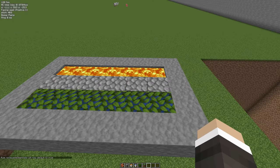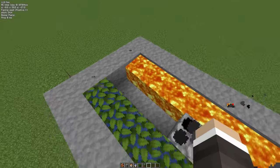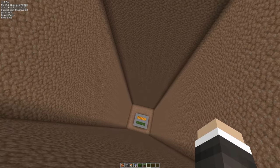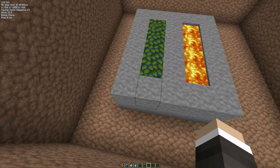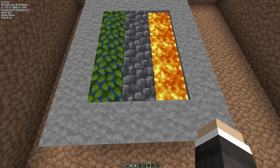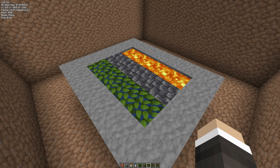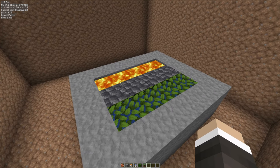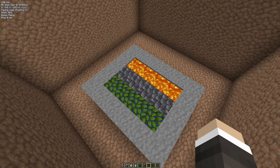Now up here we're at Y level 59, so if we punch out this block we still get cobblestone. You can see this gigantic hole I built here — when you get past Y level 0, right where we are now, and do the exact same thing, punching out these stone blocks, below Y level 0 you will get cobbled deep slate. So you can use all those cobblestone generator farms you've seen; if you do it below Y level 0 you can have cobbled deep slate farms, which is tremendously useful.